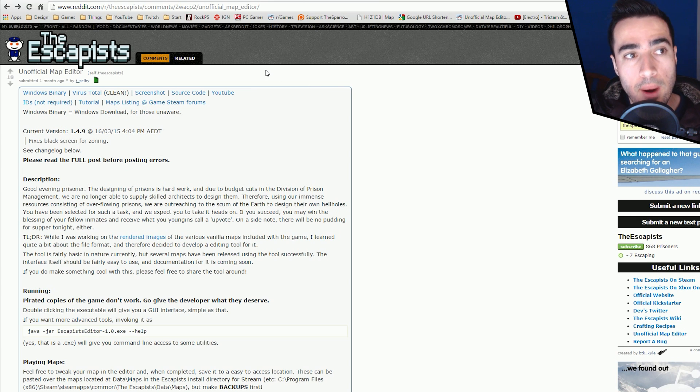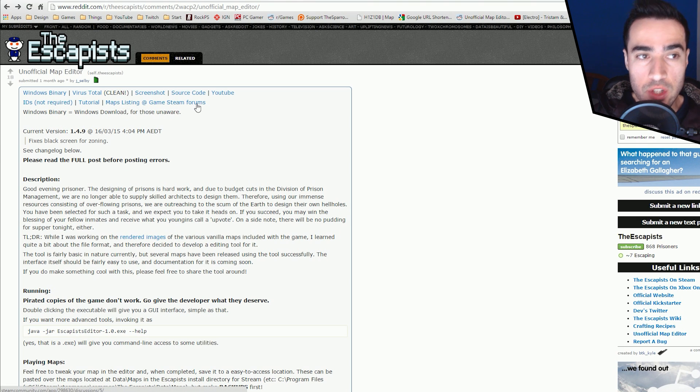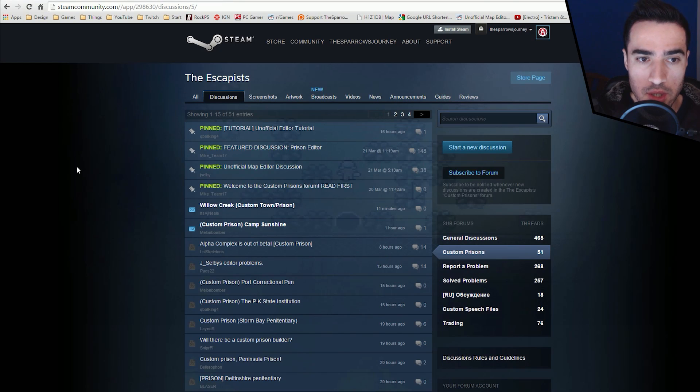This is where I first learned about the unofficial map editor. It is posted on Reddit. If you just want to play custom made prisons and do not care about the unofficial map editor itself to create more prisons, going to this link over here — maps listing at the Steam forums — is where the unofficial map editor creator is working with Team17 to make these maps available for everyone to play.